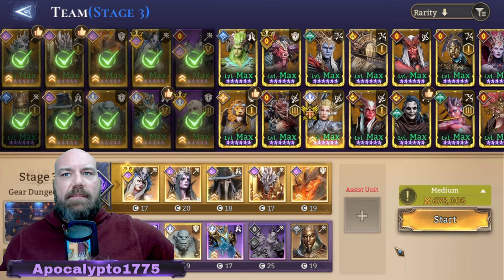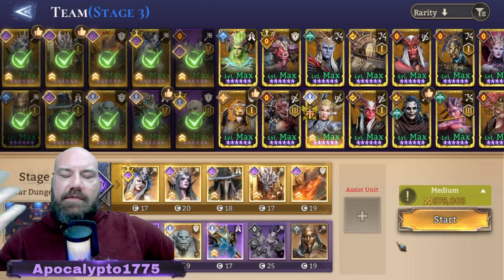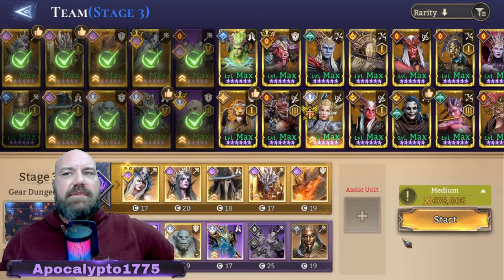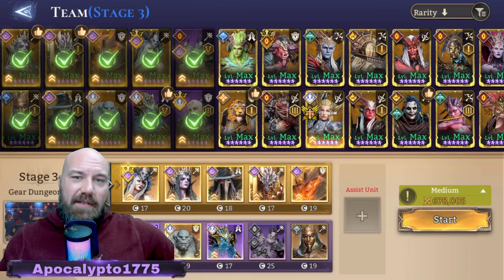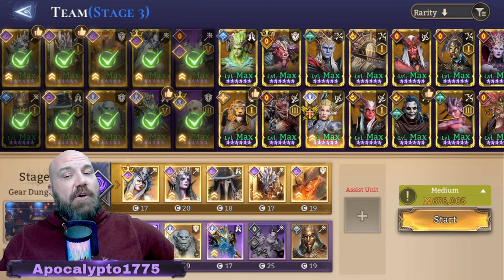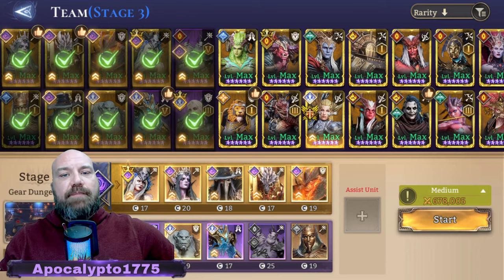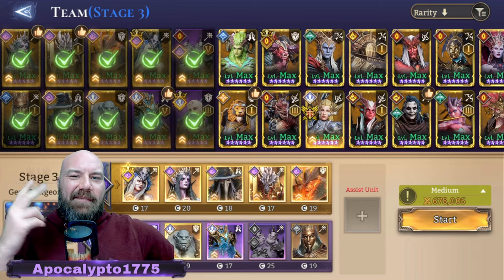That's everybody — pretty basic stuff. The real key is being crit-capped with the right amount of attack and crit damage. That's hard to get sometimes but that's what you need to look for. Until next time, make sure to like and subscribe. If you have questions about different team members or you're having your own problems, leave them in the comments below. Until next time — Apoc out.